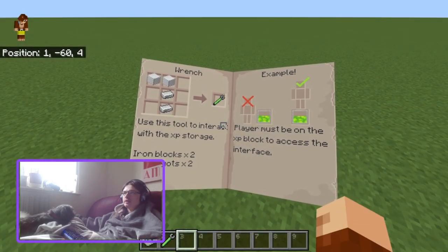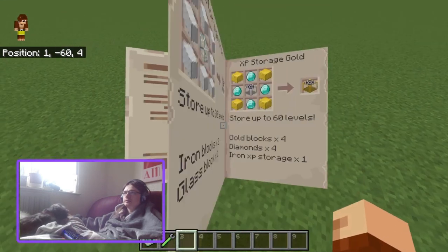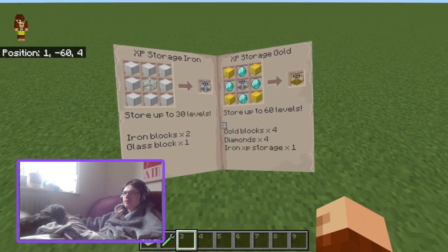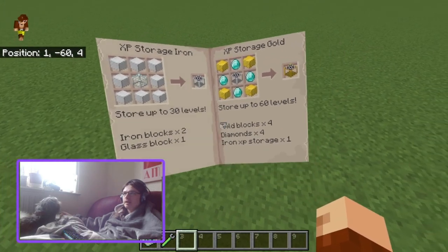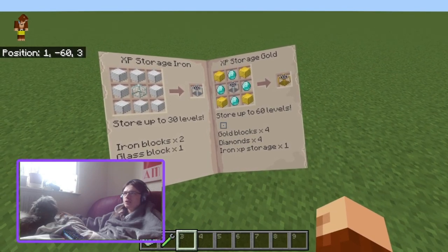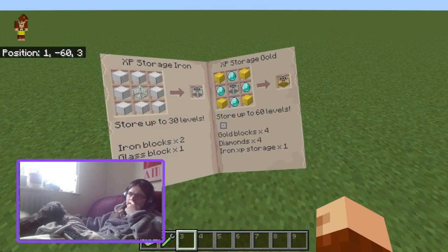Player must be on the XP block to access the interface. XP Storage Iron stores up to 30 levels — that's way more than two iron blocks. That's eight iron blocks and one glass block. Then you've got XP storage gold — why is it diamonds in the gold storage? Anyway, it's the iron storage plus four gold plus four diamonds. This is very, very expensive.